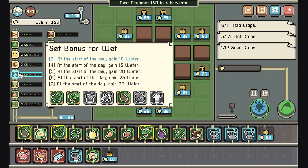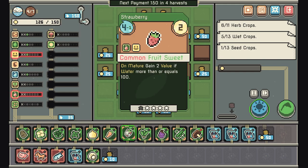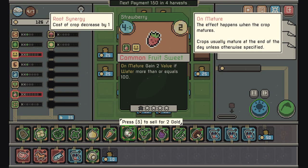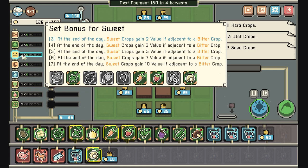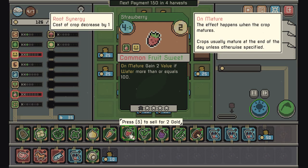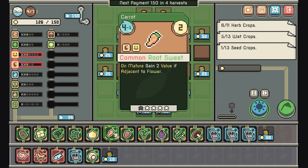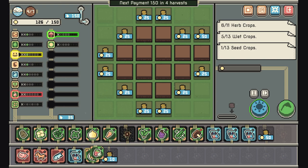If we pull this one we're losing our climber bonus. Just one wet. If we pull this one we're losing our vegetable and wet bonus. Fruit and sweet — we don't have a fruit bonus but we do have a sweet bonus going on. We don't really have bitter, so we could pull a fruit for sure.